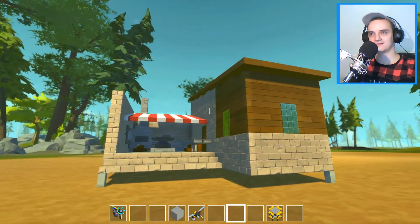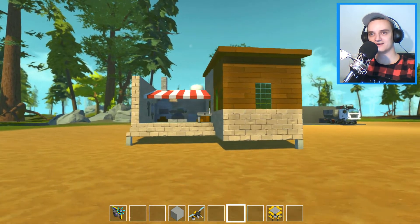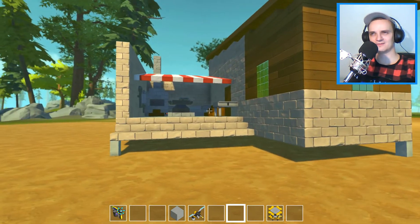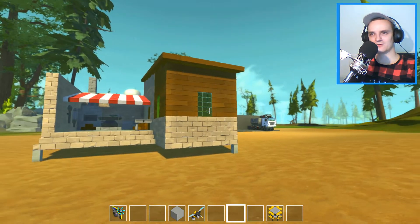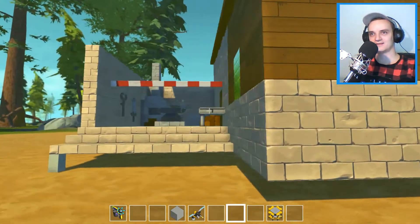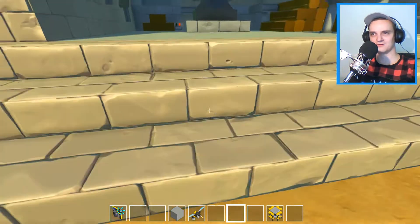Alright, the next one is this Smitty by Chansey Jerry — I hope I pronounced your name correctly. He sent this one a really long time ago when I was making my medieval city series. This is the Smitty — basically it's a place where you make weapons.